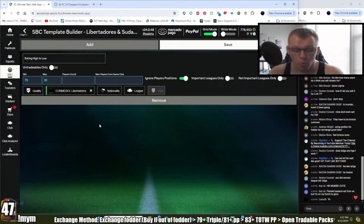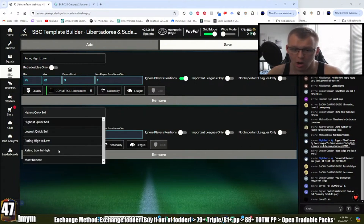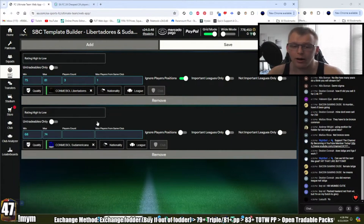After the three gold Lib cards, I add a second filter for Sudamericana silver cards — max rating 74, minimum around 68. Using a different league means different teams, which helps us avoid the one-per-club limit. Going low to high for those — if you go high to low and have a stacked club it gets much more difficult. Ignore player positions. We need eight more players, max one from each club.